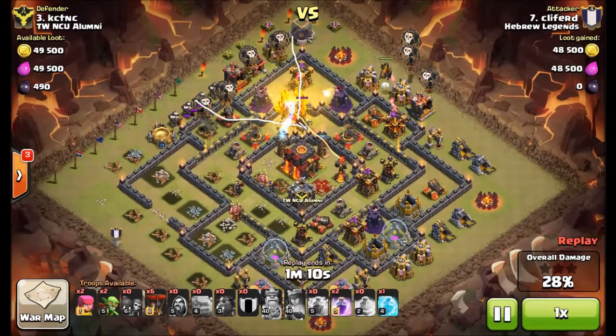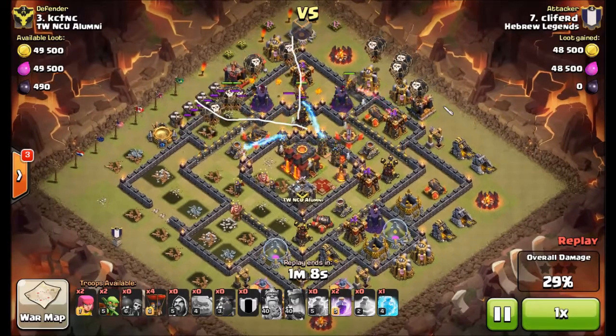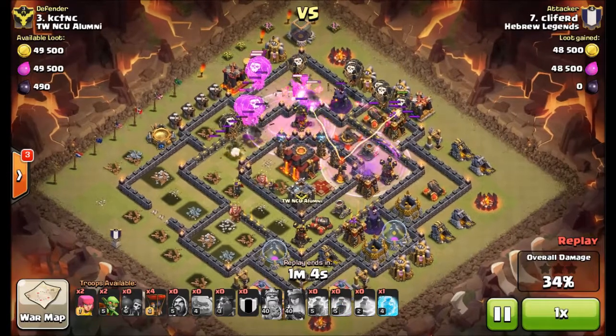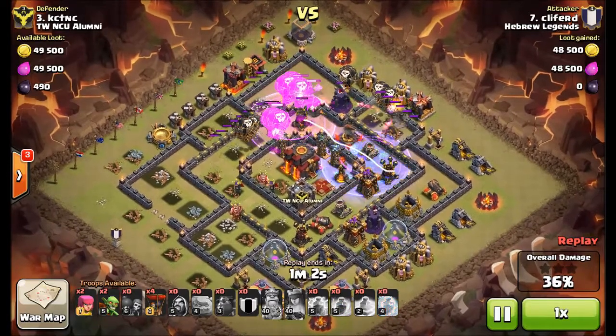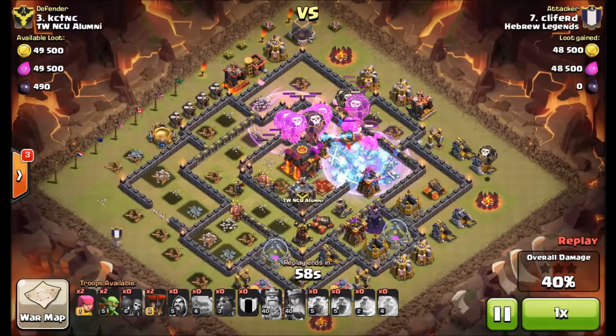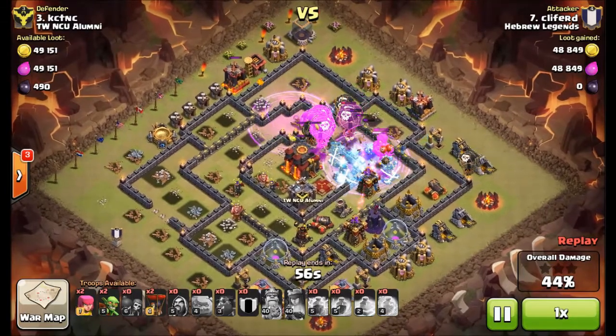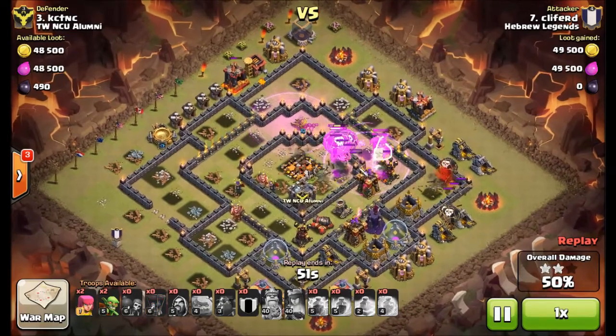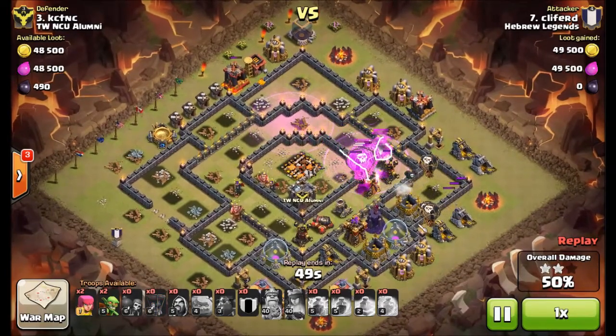Two hounds come in. He loses the first one pretty much immediately to Air Mines, and as soon as he sees that, he just drops another one. There's only two, and only one direction to go. Freezes the Inferno, a Tesla, and the air defense — great freeze. And the hounds are able to get in front of the loons at that point, and the loons just demolish them.